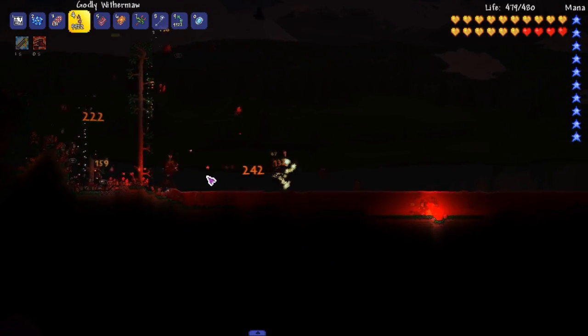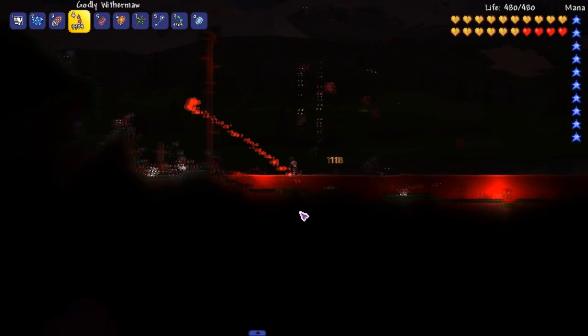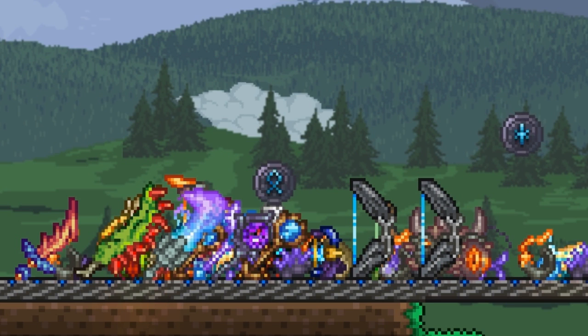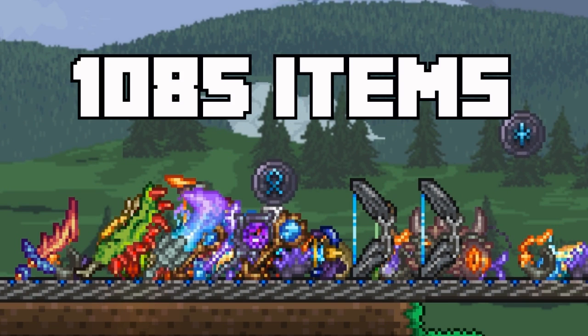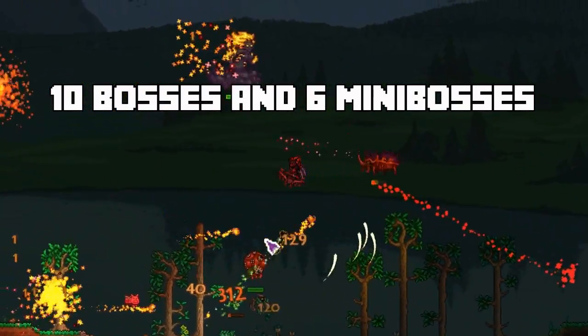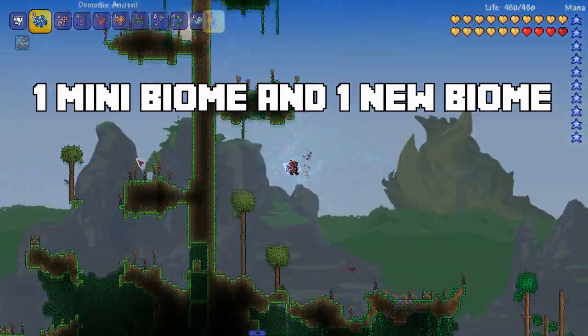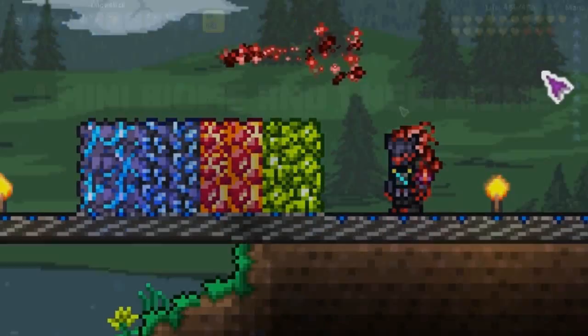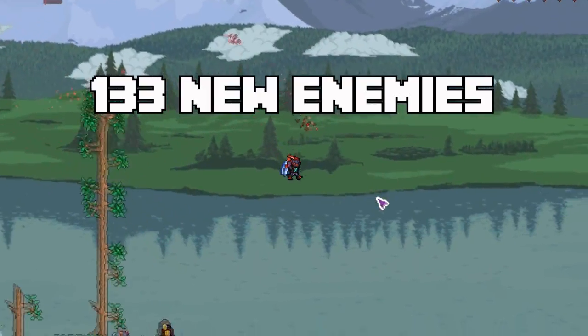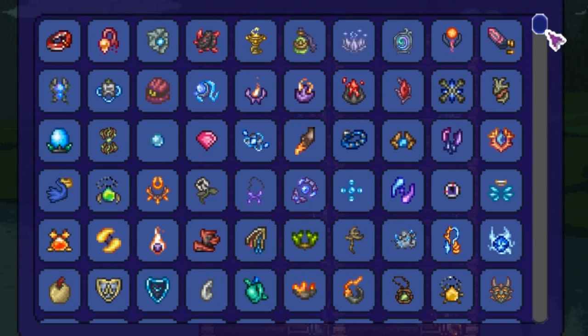On to one of the most underrated mods — at least in my opinion — of the big three: the Spirit Mod. Let's get into the mod's description. The Spirit Mod currently adds 1085 new items, 10 new bosses, 6 new mini bosses, 2 new events, 1 mini biome, the Spirit biome itself, 6 new ores, 133 new enemies, and 6 town NPCs.